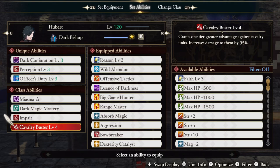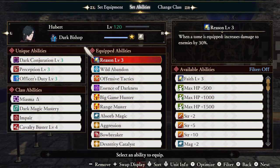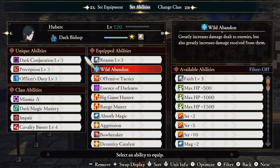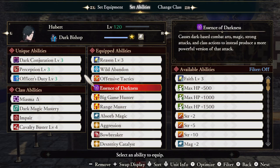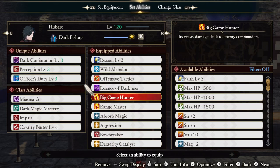Cavalry Buster gives us a 95% damage boost against cavalry units. Reason gives us a 30% damage bonus while wielding a tome. Wild Abandoned greatly increases our damage done while greatly increasing our damage received. Offensive Tactics gives us a 20% damage boost as long as our battalion is still active. Essence of Darkness transforms our dark spells into much more powerful versions — this is a very important ability for this build. Big Game Hunter boosts our damage against all commanders, which is another very nice ability to have.